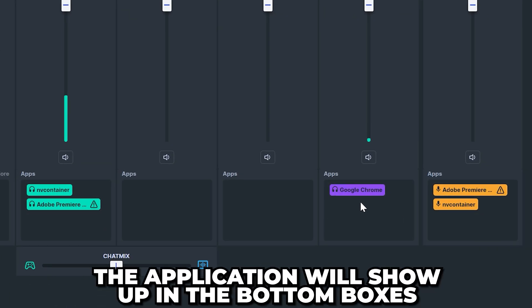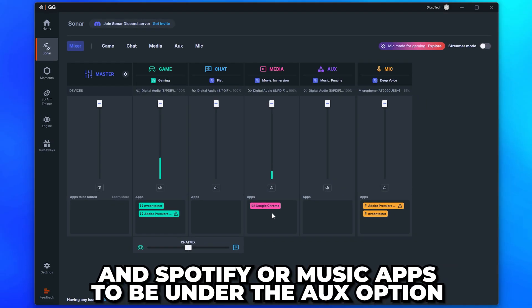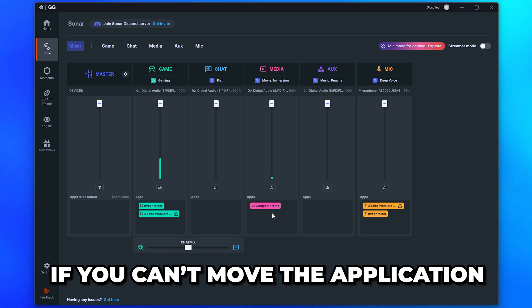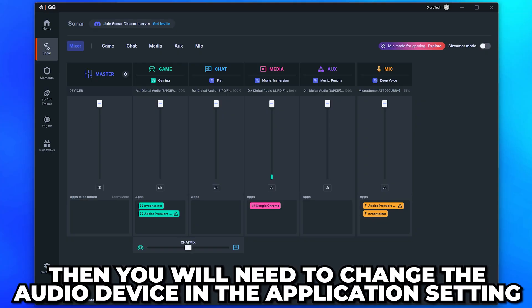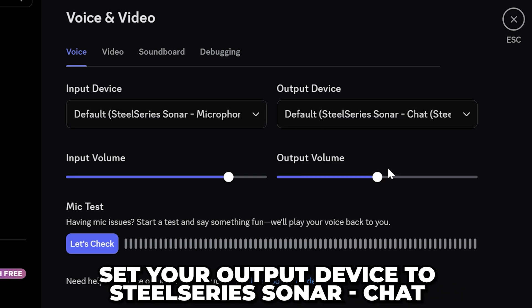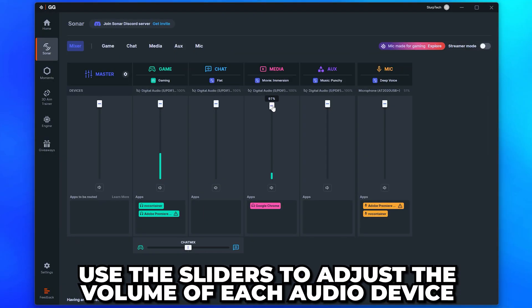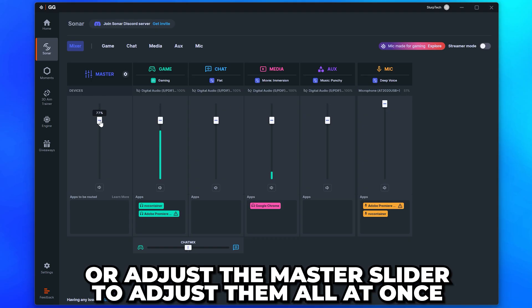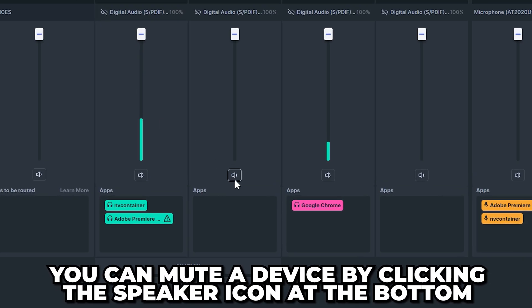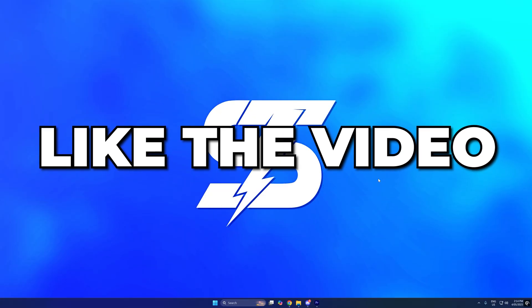Go back to SteelSeries Sonar and switch to the Mixer settings. When audio is being played from another application it will show up in the bottom boxes — you can drag the application to another box to change which audio mix is used. Typically you'll want your browser under Media and Spotify under the Aux option. If you can't move the application, you'll need to change the audio device in that application's settings. For Discord, set your input device to SteelSeries Sonar Microphone and the output device to SteelSeries Sonar Chat. For games, select SteelSeries Sonar Gaming. Use the sliders to adjust volume individually or use the master slider to adjust all at once. You can also mute a device by clicking the speaker icon. You will now have the best SteelSeries Sonar settings — consider leaving a like if you found the video helpful.